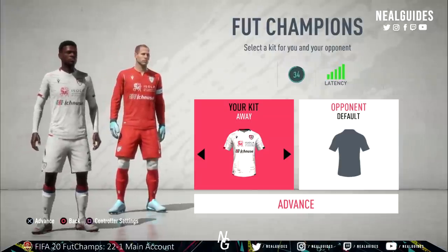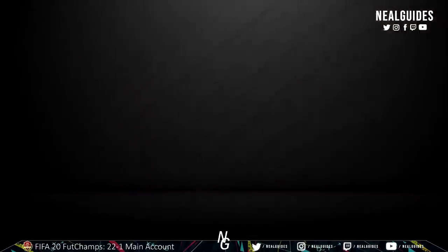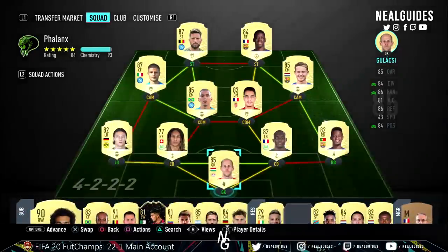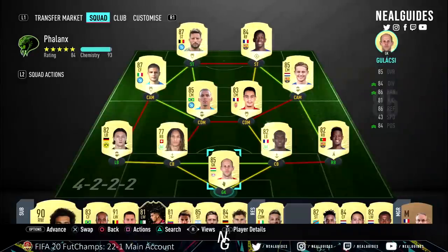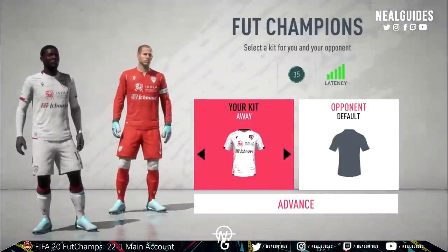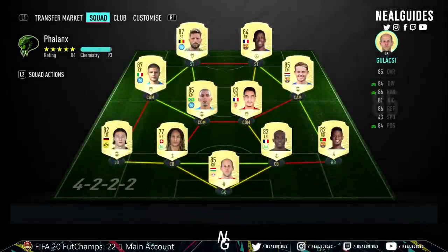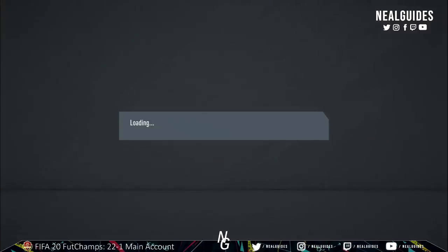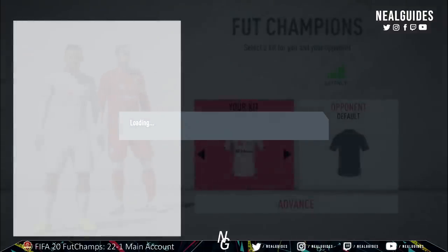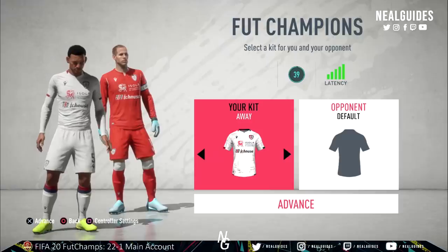I want you to split the screen in your mind: the right hand side is going to contain FUT Champions kits and advance, while the left hand side is going to contain the two players. The way you decide if it's home or away is that a certain pane will appear first — in particular the right hand side. So focus purely on the right hand side. You see how the right hand side opened up? I'll do it one more time. Basically if the right hand side loads up first, you know it's a home game. If the left hand side opens up first — you can see the two players first and then the right hand side — that means you're in an away game.